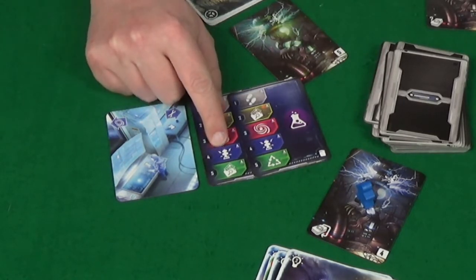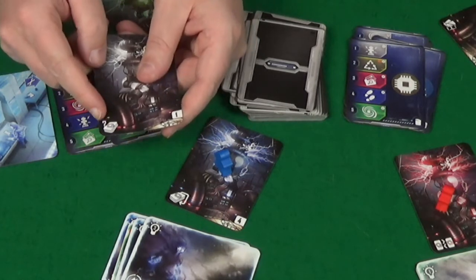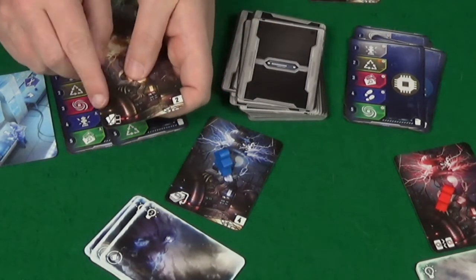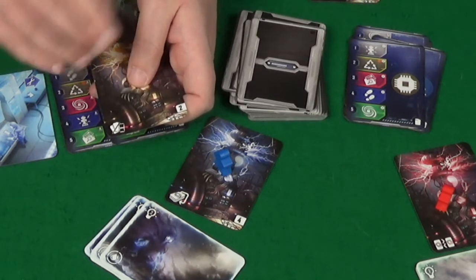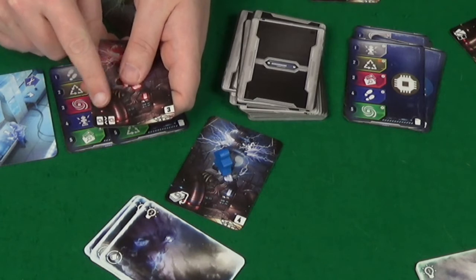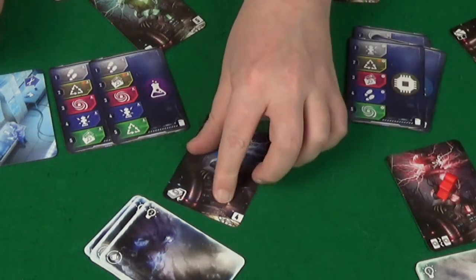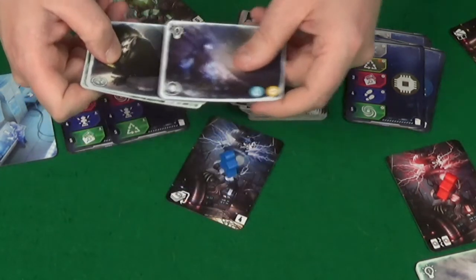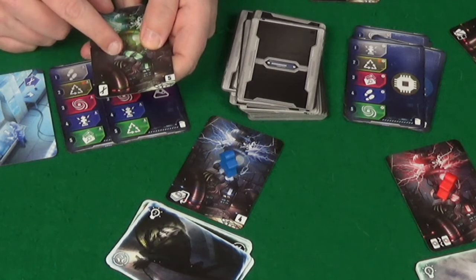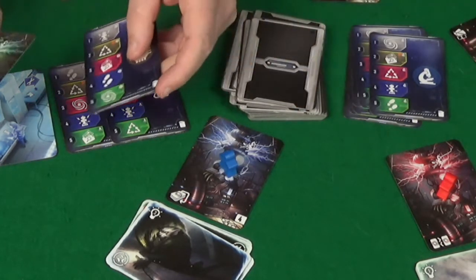The other action we haven't talked about is the transmitter action, which depends on which location you're at. Transmitter one allows you to rearrange the cards in any one portal stack. Transmitter two allows you to draw three cards and then discard two — the two discarded can be any from your hand, not just the ones you drew. Transmitter three allows you to swap the top two portal cards from any two portal stacks. Transmitter four means you take the top card of all portal stacks and put it on the bottom. And transmitter five means you take a card you've played for its ability this turn and turn it into a tool.